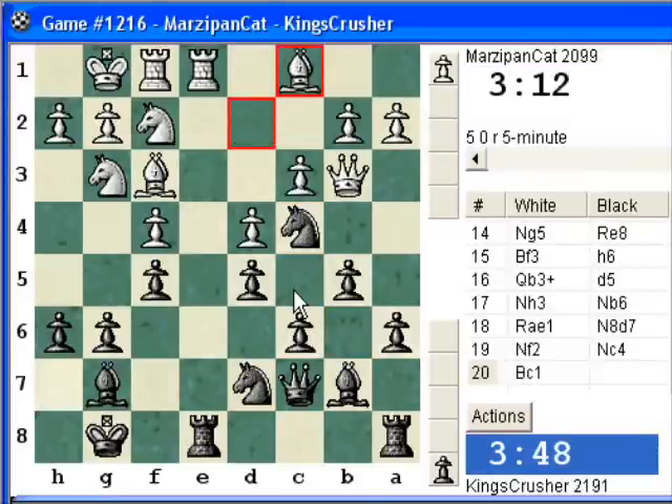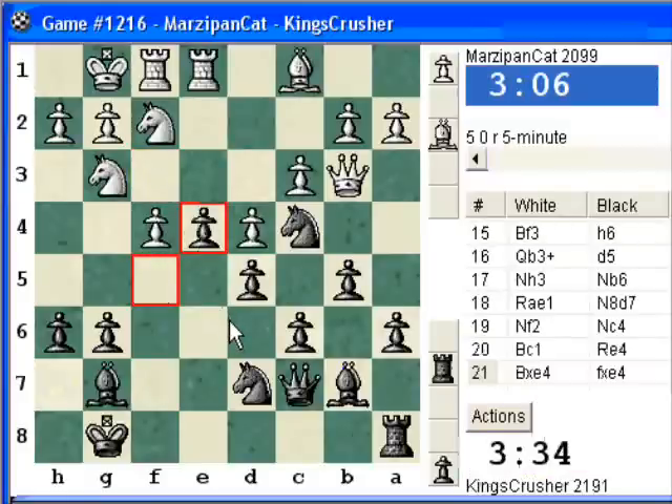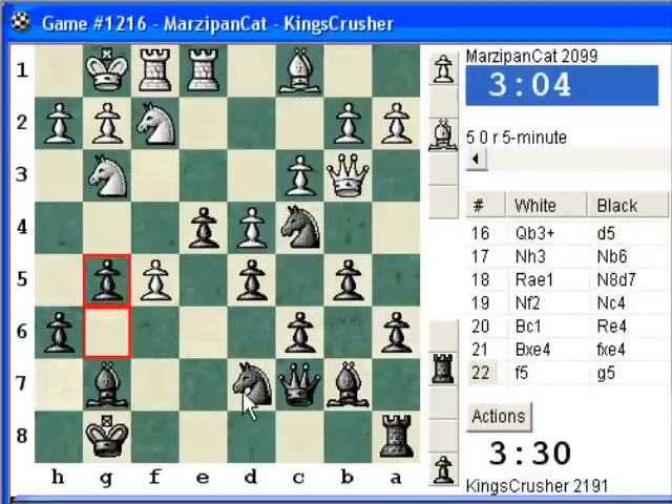In fact I'm tempted for rook e4 — let's get a nice pawn there. Otherwise Nd3 to e5 would be annoying. So I think that's a nice pawn to have on e4. I'm tempted for this exchange sacrifice. Let's just play g5 now, to be able to play Nf6.